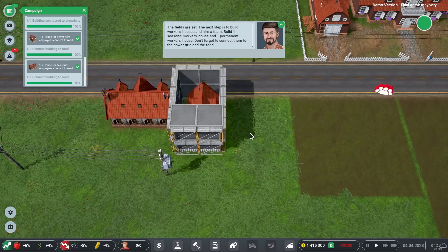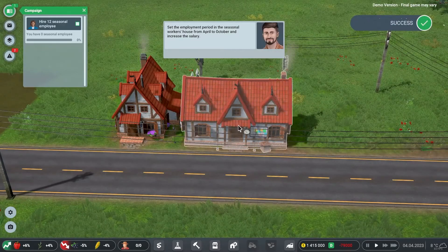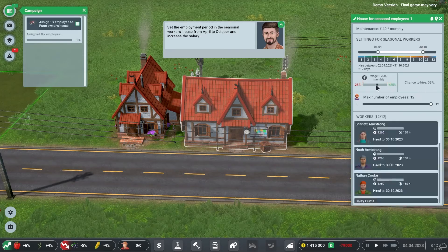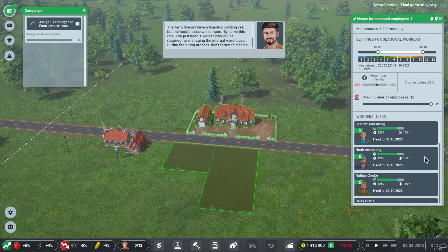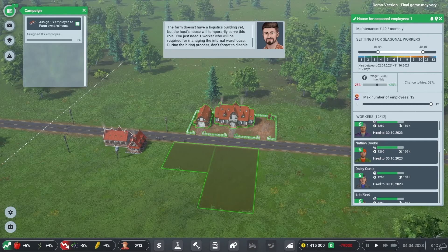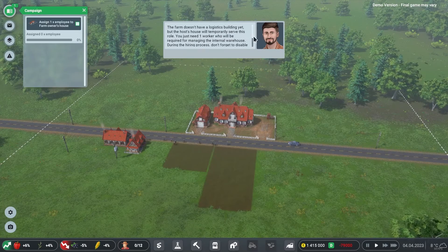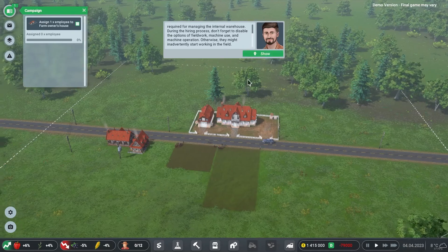We have 1.4 million in the bank so we're fine. We set the employment period in the seasonal workers' house from April 1st to October 30th and increase the salary a little. Seasonal workers are hired as soon as we set a wage. The farm doesn't have a logistics building yet, but the host house will temporarily serve that role. One worker is needed to manage the internal warehouse — with field work, machine use, and machine operation disabled so they don't inadvertently work the fields.